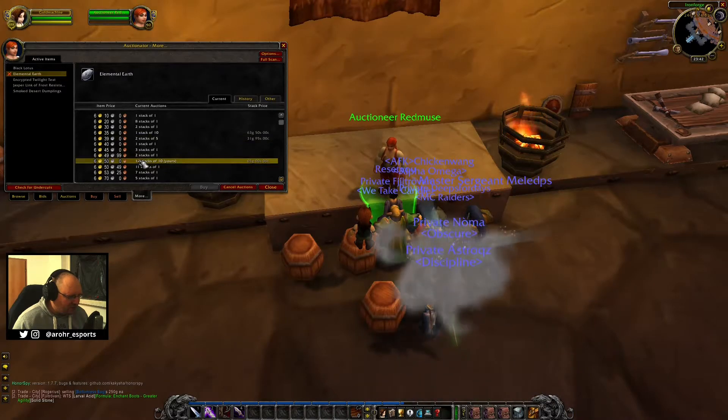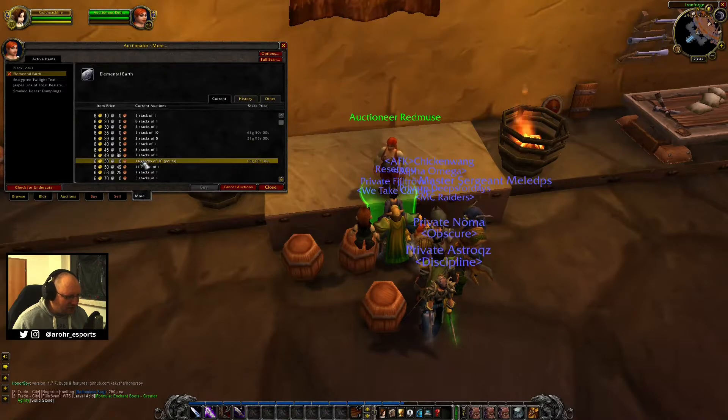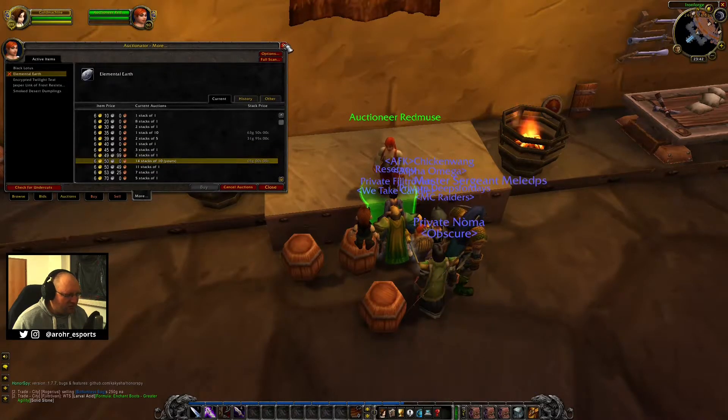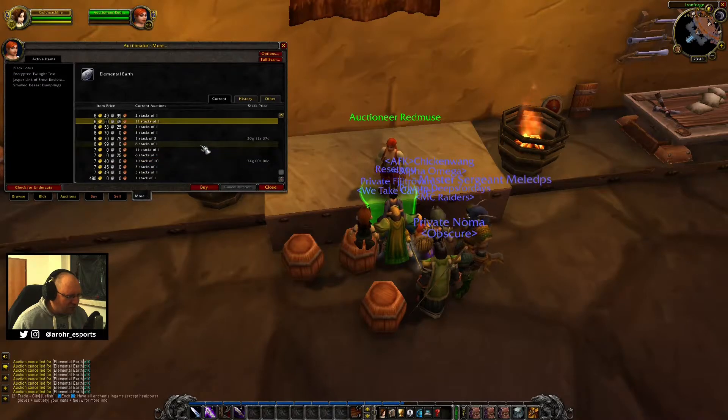Only four stacks sold, but we can re-list them for like six gold per stack - that will still be insane, close to 900 gold. I think we're gonna do this because I want to sell that stuff, just to see how much we can make in one day just from the Auction House.